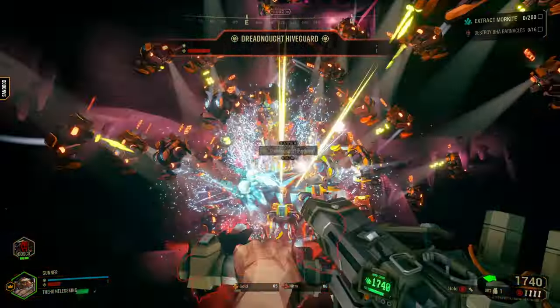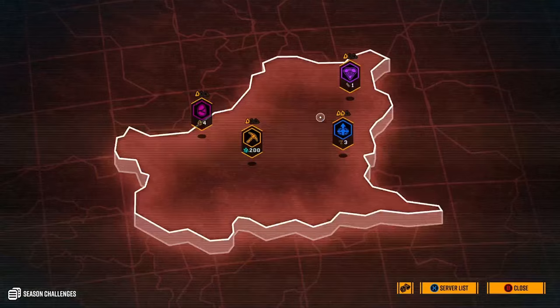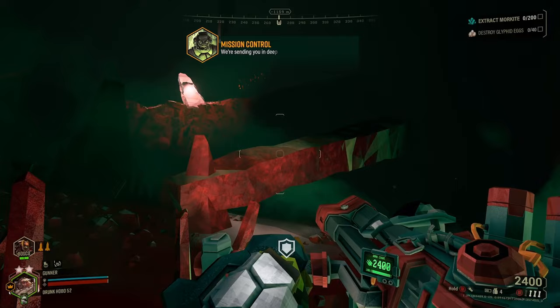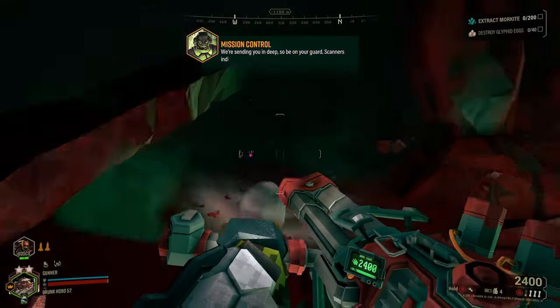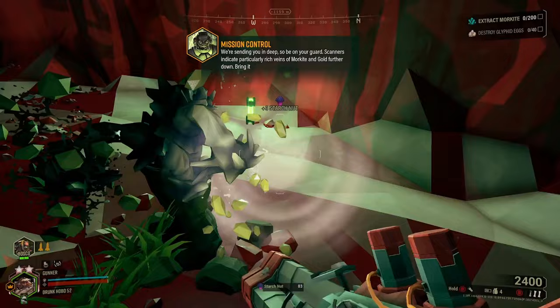We'll start off with the most basic of the regions, the Salt Pits. This region allegedly used to be a giant lake that dried up many billions of years ago and resulted in the formation of vast caverns of salt formations and crystals. According to the crew, the salt from this region is really good when applied to glyphid omelets.